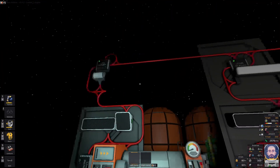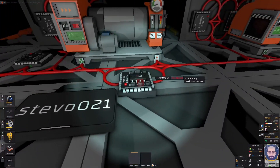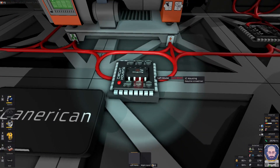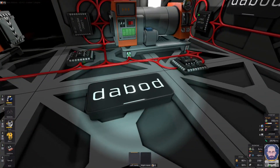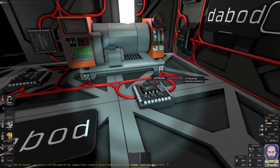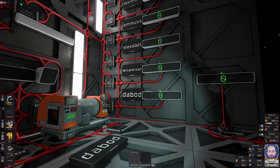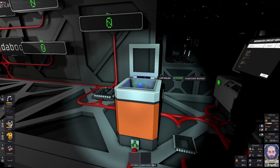Then over here we have Stevo021, who has just the centrifuge connected to that IC housing. Mr. Canerican has a gas mixer connected and a pipe panel where they're connected to the IC. And finally, last but not least, is Dabod, and Dabod has an external IC with two LED displays for inputs and output counts. So that's our contenders, and without further ado, I'm going to press this button and the countdown will begin.